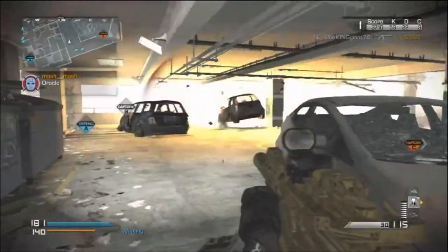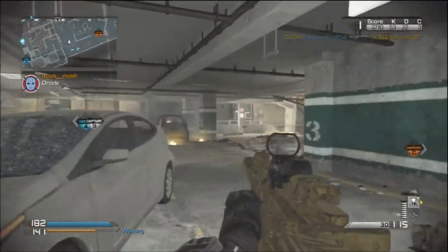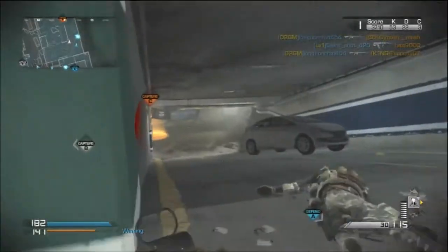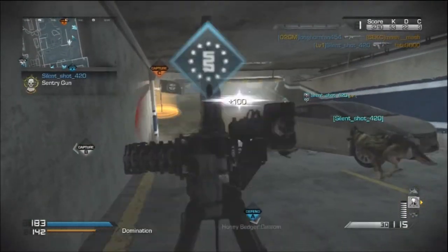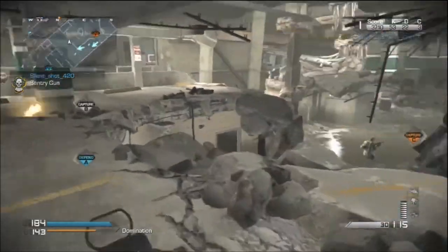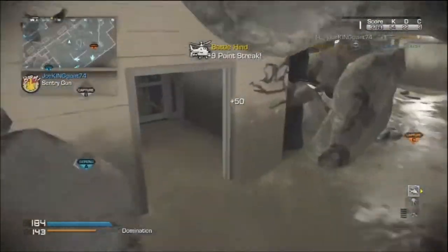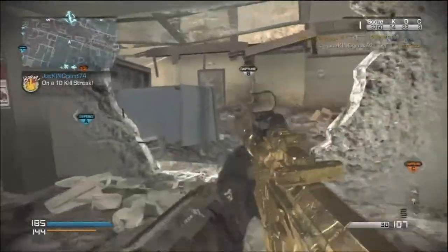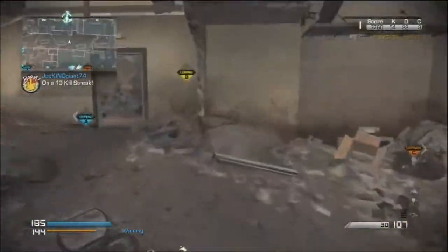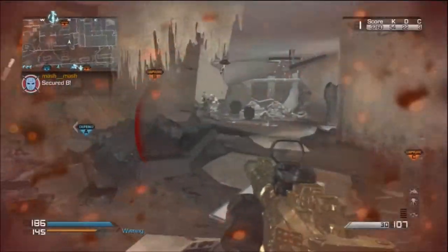I'm not carrying Scavenger because back in Black Ops 1 I never used Scavenger. And right there was a terrible tactic — I don't even know why I put a gun turret there. I guess I was in a hurry. When you're in adrenaline mode you don't even think about where you put a gun turret down. It's just double security.